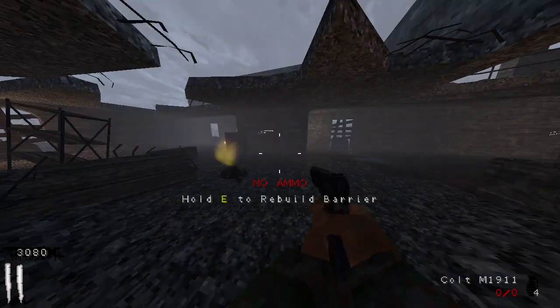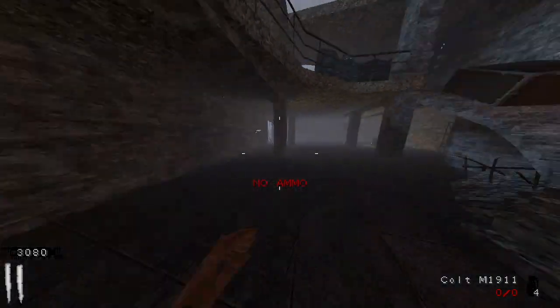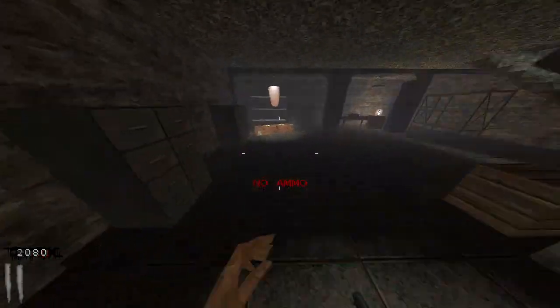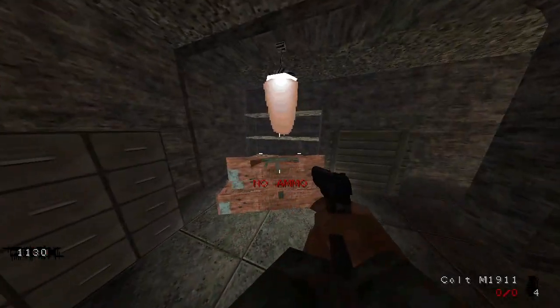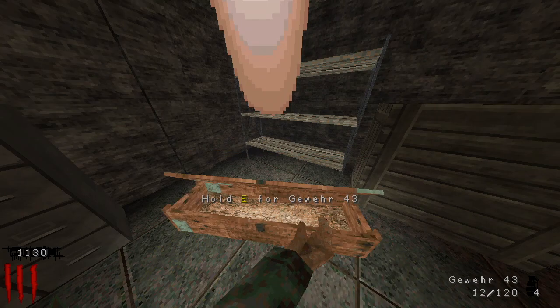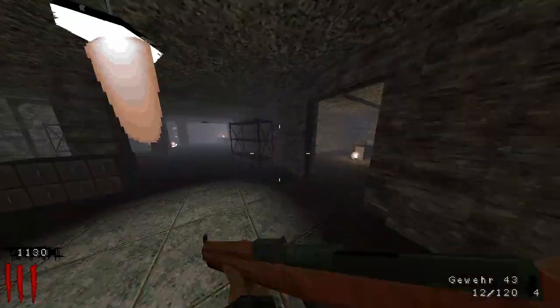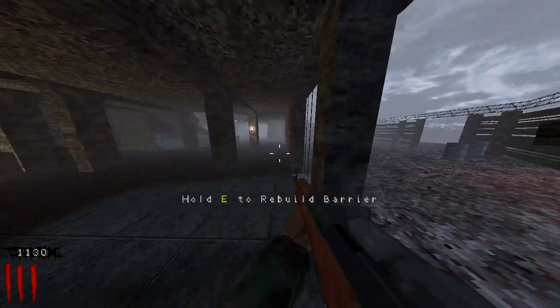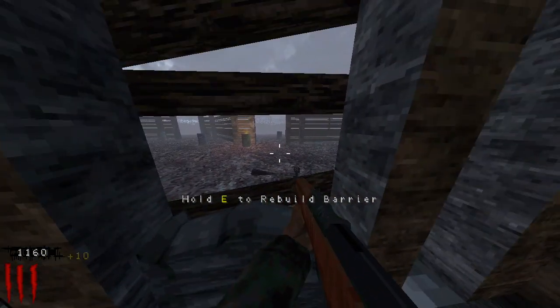Of course it was — the melee made me move forward directly into the zombie. I kind of hate that. Devs, please fix that — make it so that doesn't happen. Why do I have to use this gun? This gun sucks. Give me my money, zombie.